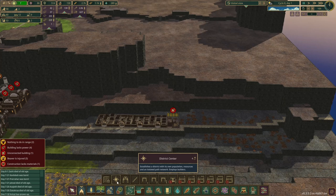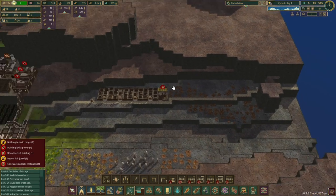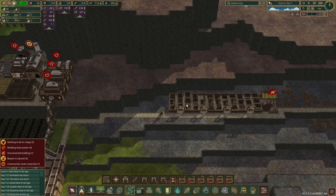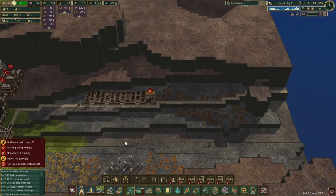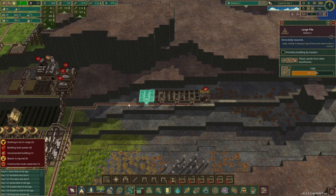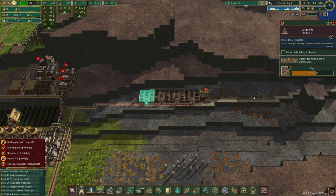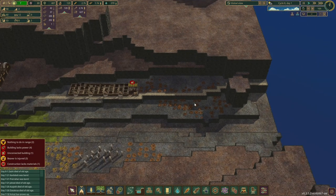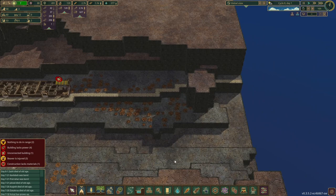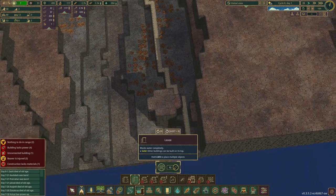We're only going to have a district centre here, and that's going to build this here. So yeah, we're going to have 4 beavers living out here. I am sending all the wood down here — we're going to use the wood that's here, and once these are all full of wood we'll put in the post. Let's see — if I go with levees, I'm going to go with levees.